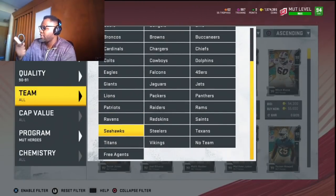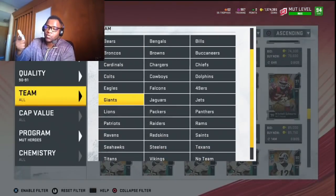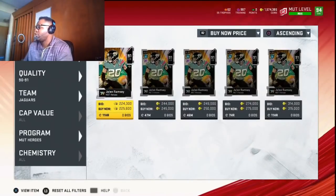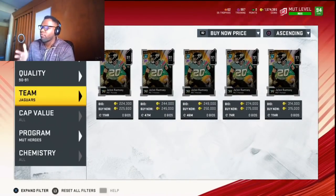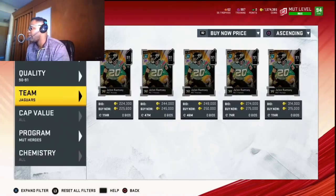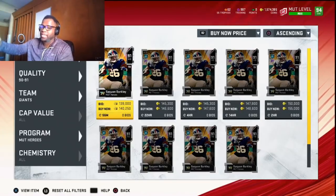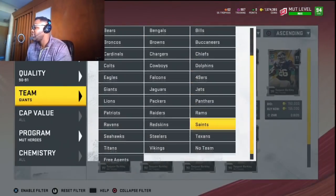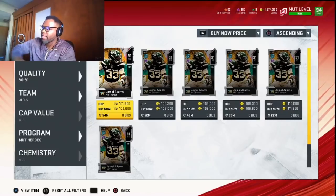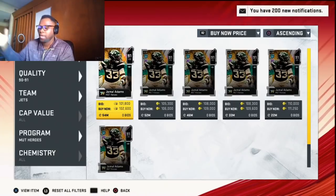The main cards you want to pull are Jamal Adams, Jalen Ramsey, and Saquon Barkley. Jalen Ramsey is going for around 150k — you put in 44k, so the profit is massive. Saquon is going for 140k with the same 44k investment. Jamal Adams is around 102k — even if you put in 50k, you're getting back 40k profit. These are great targets but you won't pull them every time.